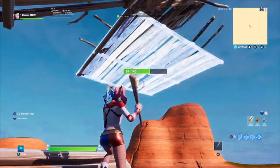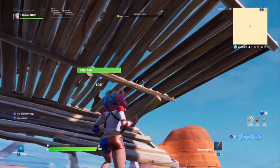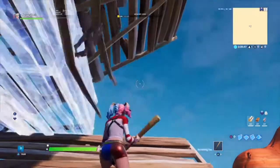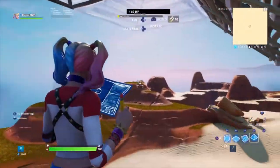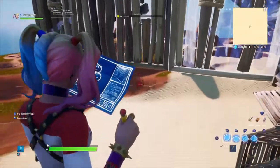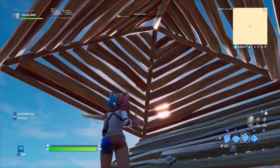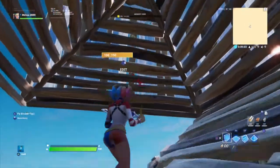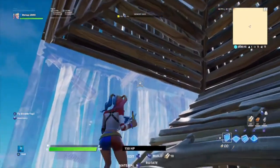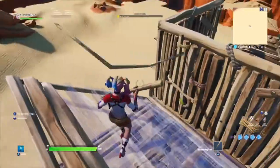Then a platform on this ramp, put a stair underneath the platform, edit the two left, then edit the two left squares on the platform you jump on and the ramp. Then put a wall, then a pyramid, turn to the right and put a wall so they won't shoot you. Put the two walls right here — once you do that, jump. I like to go up a little bit and put the two walls in front of my pyramid so I can be more protected.